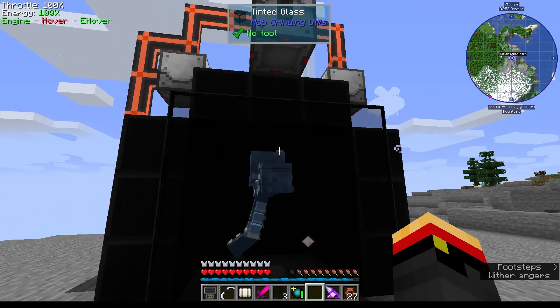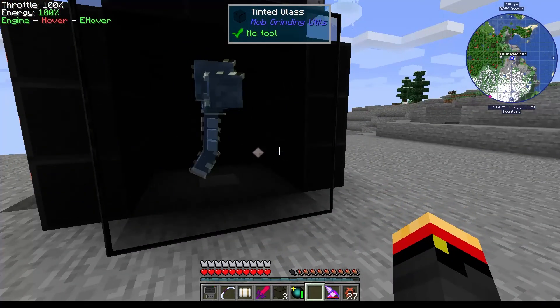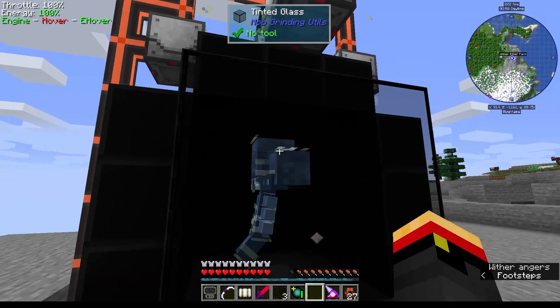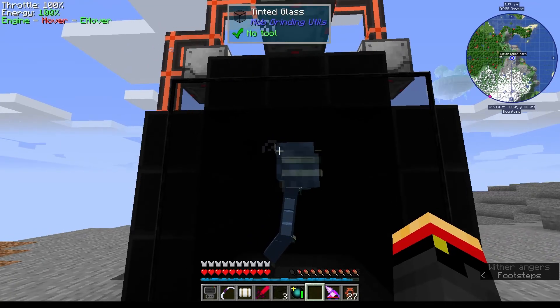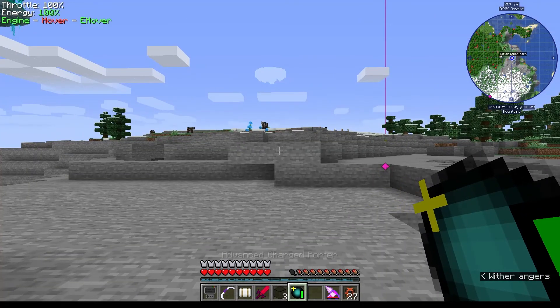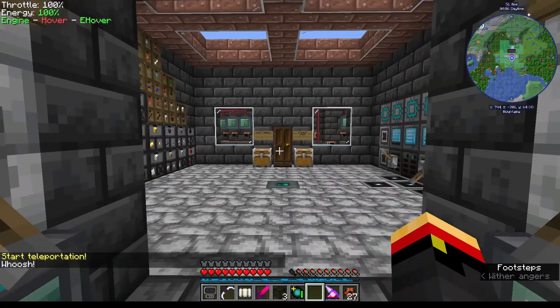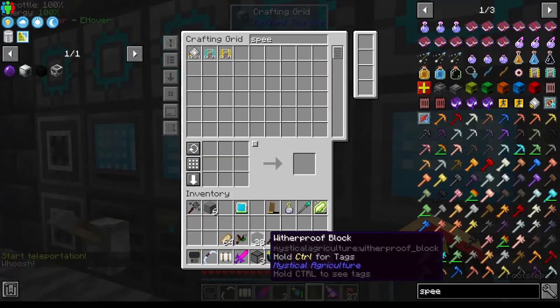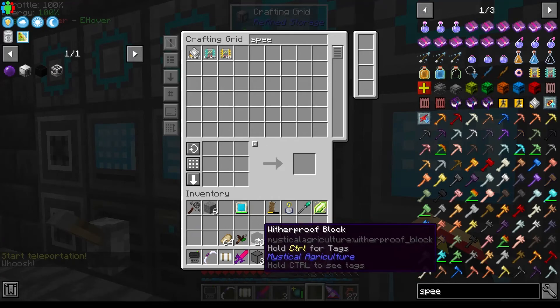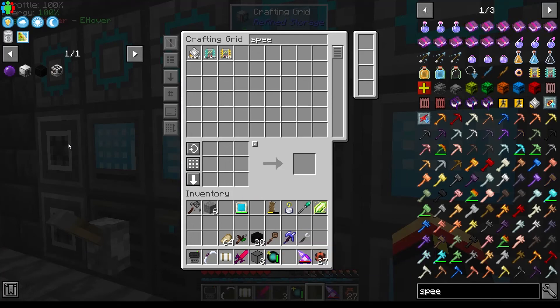We shouldn't have any problem with him — all of these blocks are Wither proof. So even if we lost power, he shouldn't be able to escape and do any damage. But I'm just kind of hoping that's true. That's a good start, and we didn't need too many Wither proof blocks to build that.